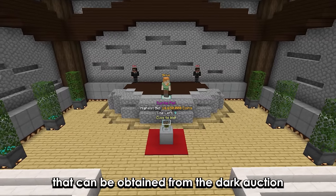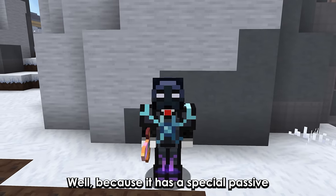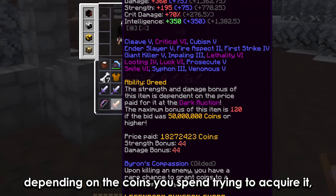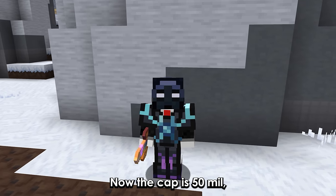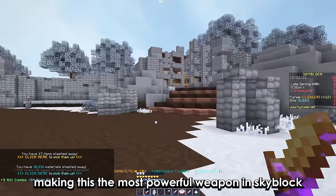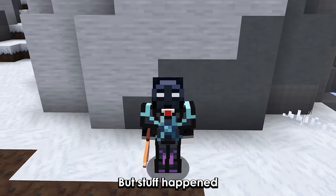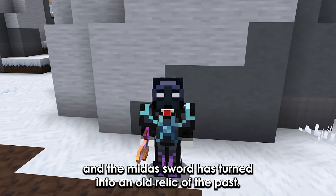The Midas sword, obtained from the dark auction, used to be one of the best weapons in the game. It has a special passive — depending on the coins you spend trying to acquire it, it will get bonus damage. The cap is 50 million, which used to be a lot back in the day, making this the most powerful weapon in Skyblock. But stuff happened, mainly dungeons, and the Midas sword has turned into an old relic of the past.